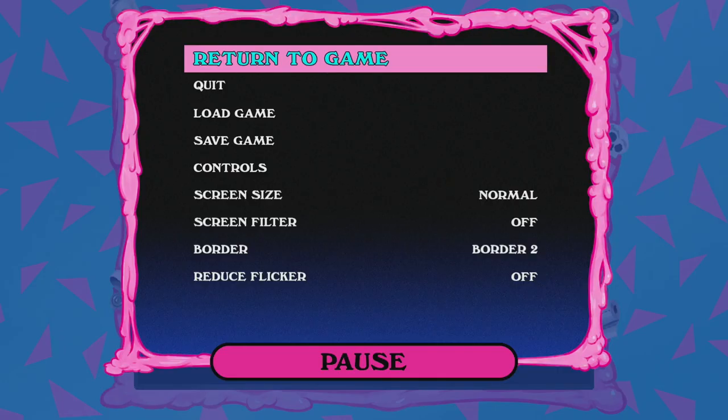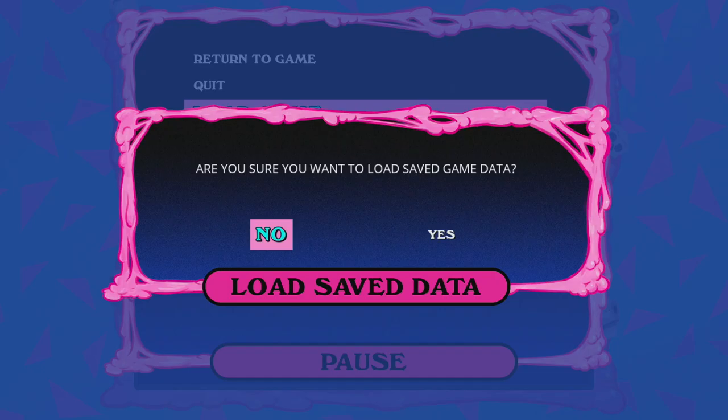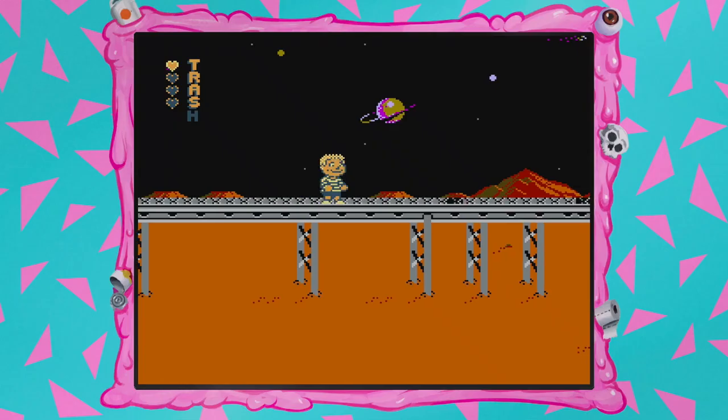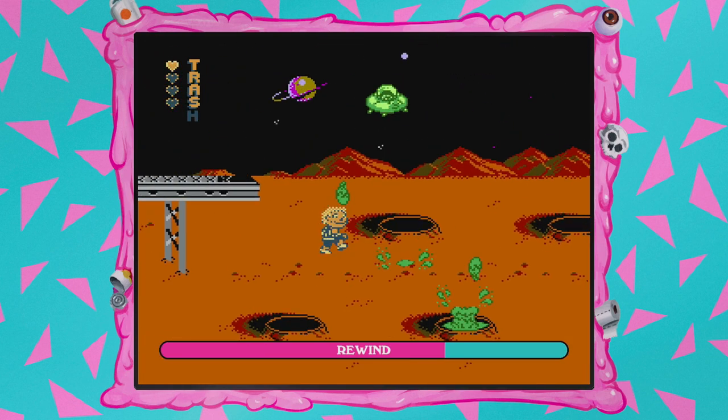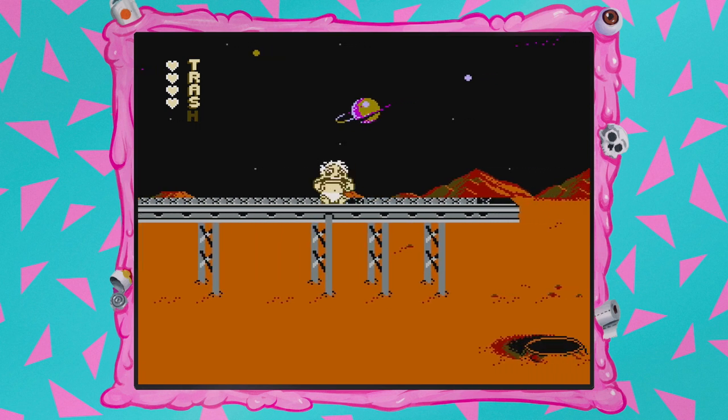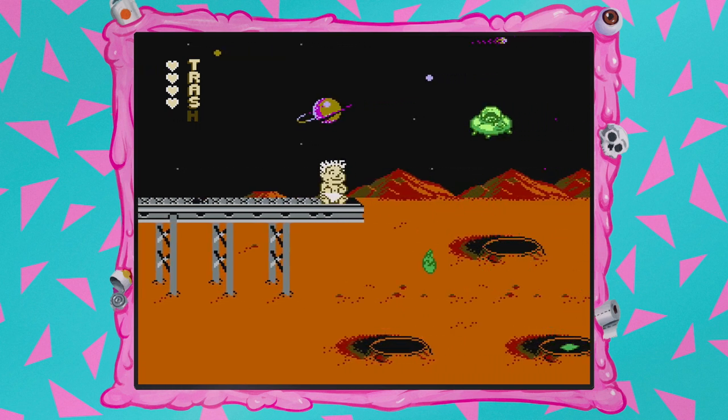This game had a lot of help from Digital Eclipse. You'll get things like: you can save the game anywhere and reload it as needed — gotta love that. If it's easier for you, you can also rewind. And you can even watch someone play this game all the way through in a no-hit run, if you want to see where things go or where to navigate.